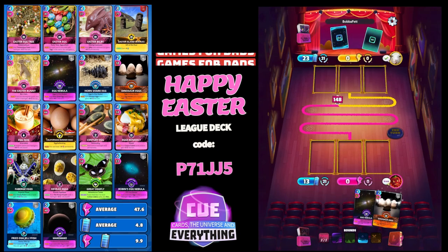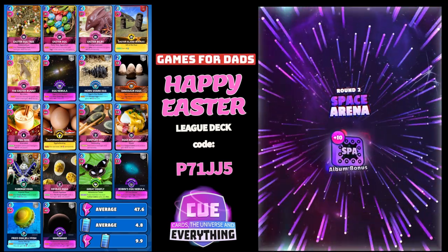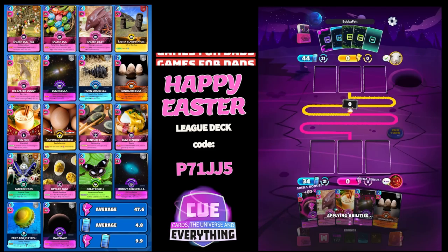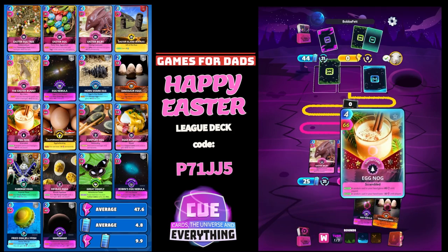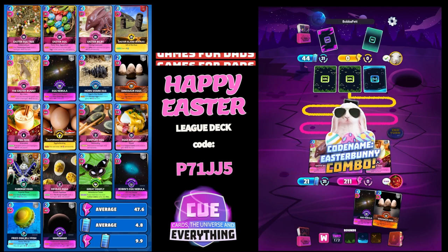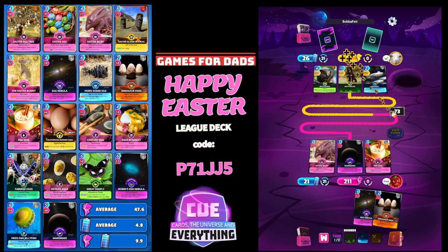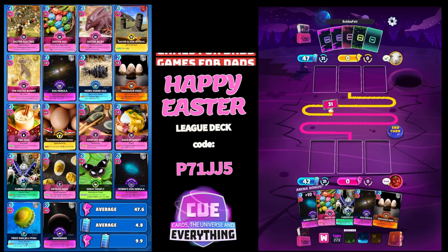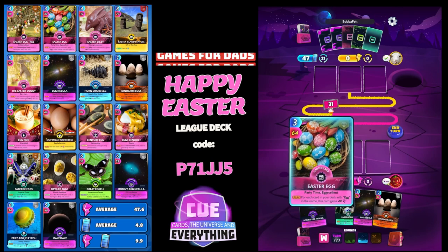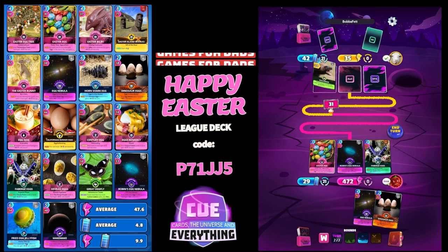Round two — energy's not too bad on this one, it says average energy 9.9 but it's been fairly efficient. Maki Maki and Eggnog: 211. There we go — codename Easter Bunny! That is our first secret combo, that is good. Next: Robin's Egg Nebula, Easter Egg — 140 buff! Yes, as we thought, that Easter Egg card is amazing: 472.